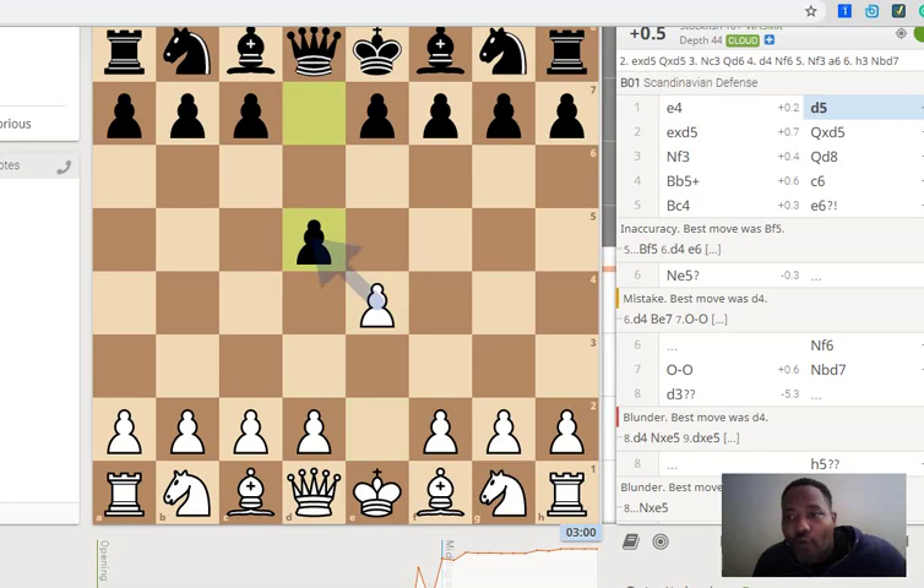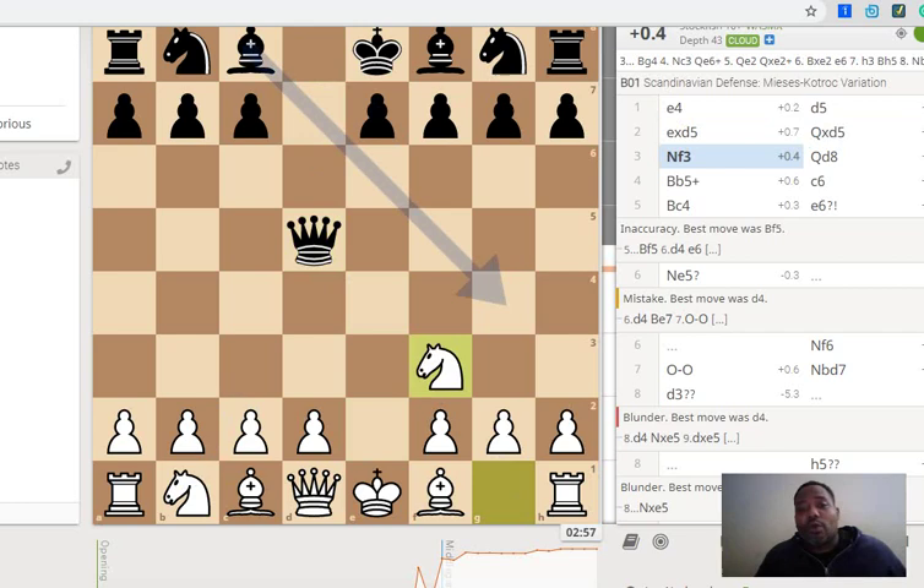Typically you'd bring the knight out, but I didn't because since he brought his queen out so early, I knew I'd have an opportunity to either play the Ruy Lopez and control the center, or transition into the Giuoco Piano game.